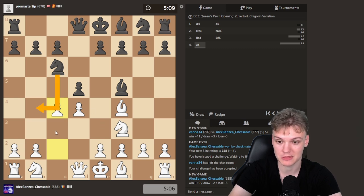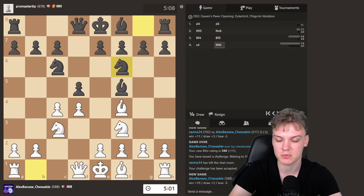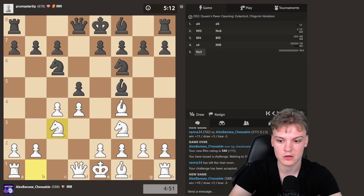Now expecting a lot of them to do the Knight b4 cheap trick, going for the fork. In case of Knight f6, I think we just play Knight c3, and this is still a pretty common position when they're trying out Knight b4. Yeah, I think just go Knight c3 now.